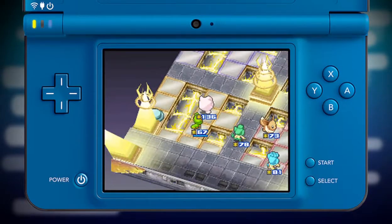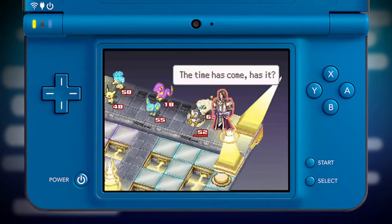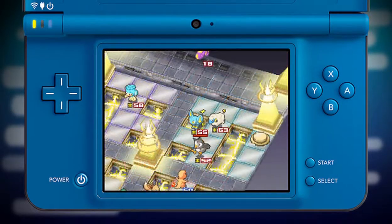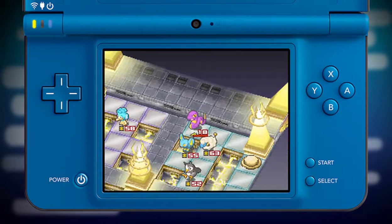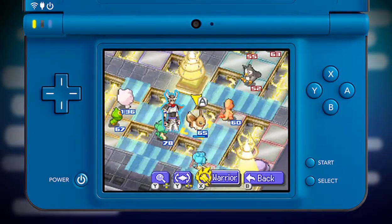Once all the Pokémon in your army have taken their actions, it's your opponent's turn. Your opponent can move their Pokémon just like you did. When all of their Pokémon have taken their actions, it's your turn again. The battle advances like this with each player taking turns, moving, and fighting.